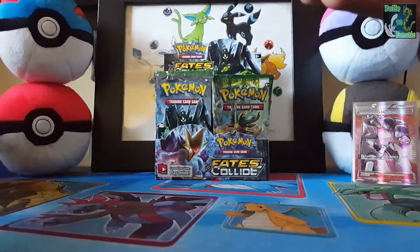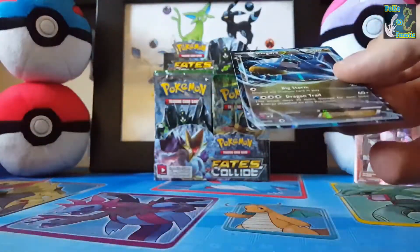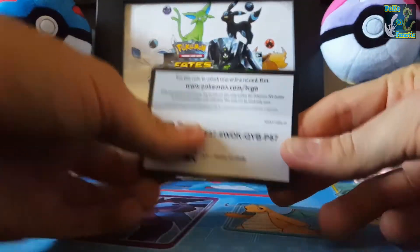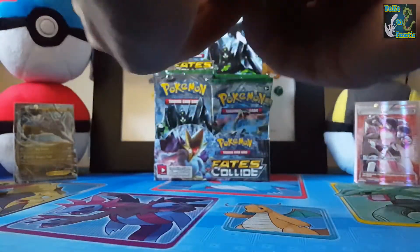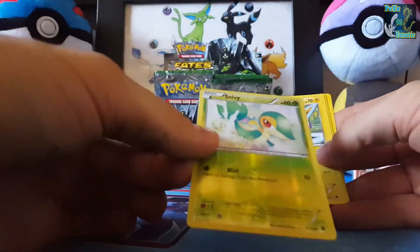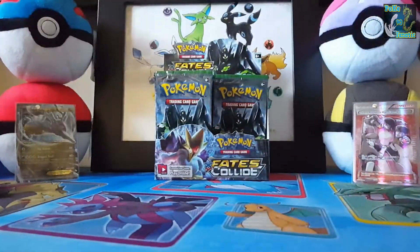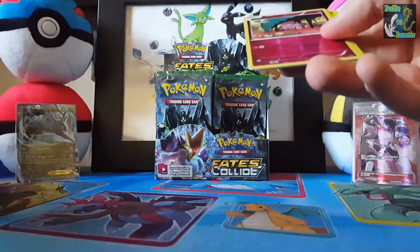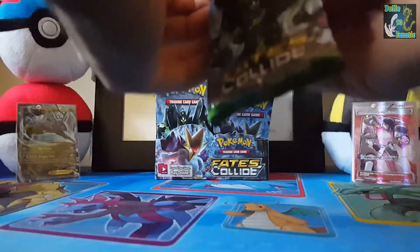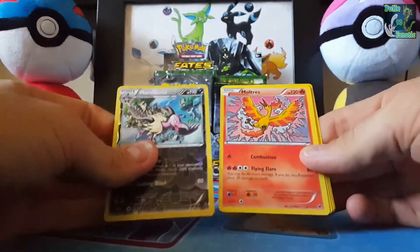We have a Scorched Earth and a Lucario. We have a Barbaracle and a Kingdra. These cards look kind of light — strange. We have a Schnabel and a White Kyurem. We have a Mandibuzz and a Moltres. I actually never pulled that in my last box, and Moltres — so that's cool.